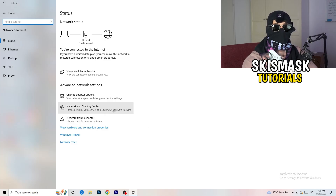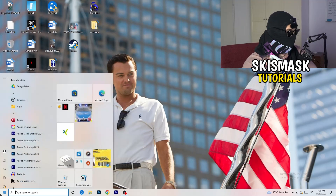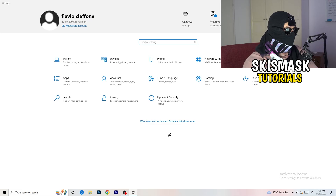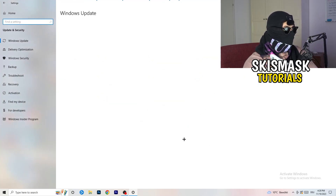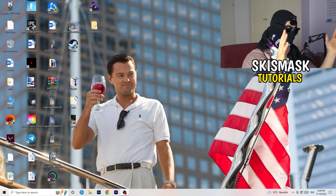Sometimes the issue could also be related to Windows itself. Go to Settings, then 'Update and Security.' Make sure to update your Windows version and your drivers to the latest version, as connection issues can sometimes be driver-related. Restart your PC after updating to apply all changes.